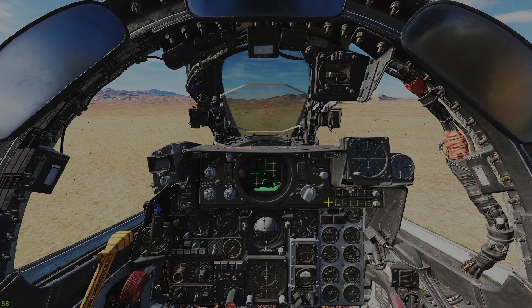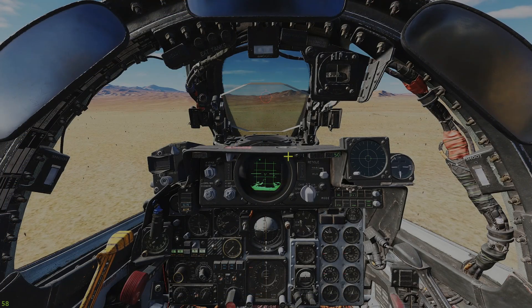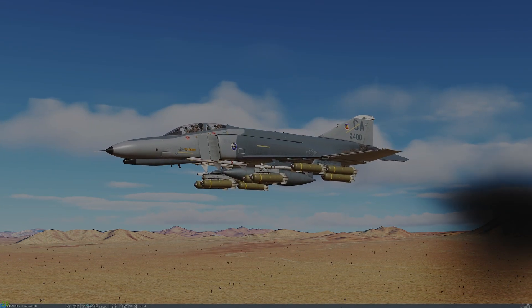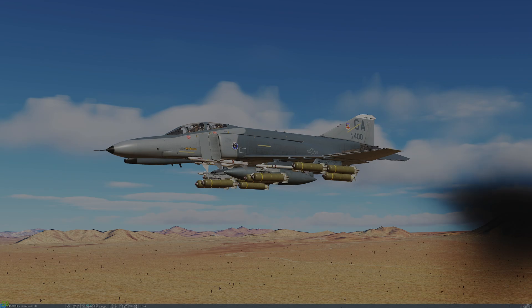Before we get started, I'll show you the only key bind I use, and that is to bring up my bombing table, which I've bound to an available button on my joystick. Because of the reduced accuracy of this delivery system, I've elected to use 10 CBU-87s, which I'll deliver in loft mode against relatively soft-skinned targets. They should be fairly effective.